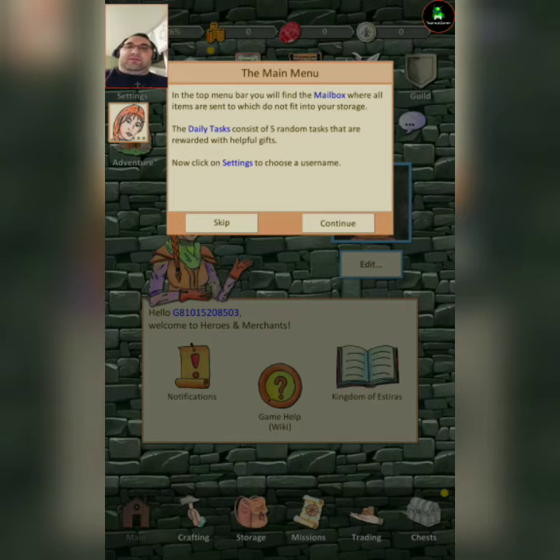In the top bar you'll find the mailbox, where all items are sent that do not fit in your storage. Daily tasks consists of five random tasks.